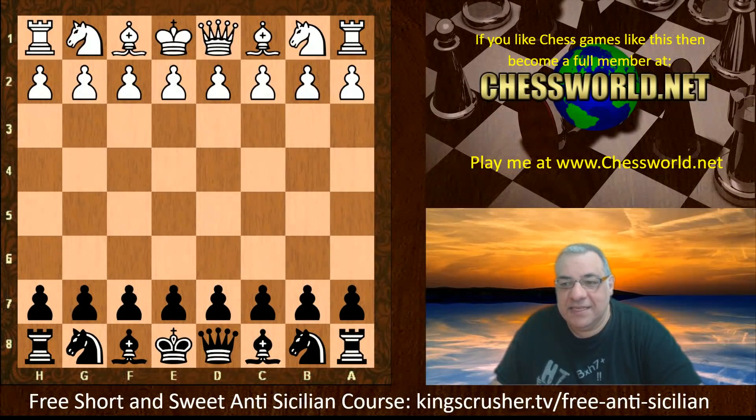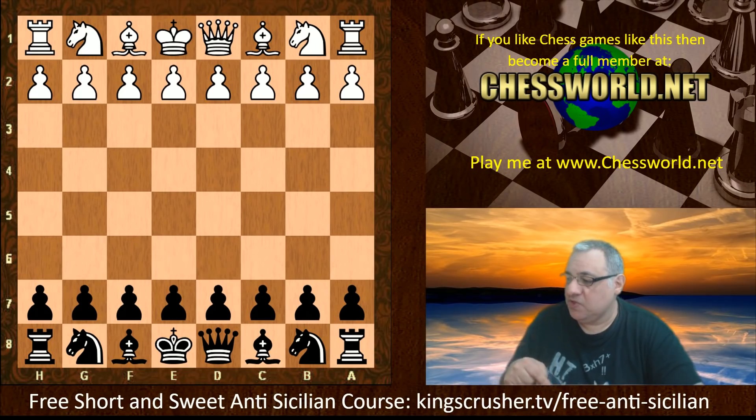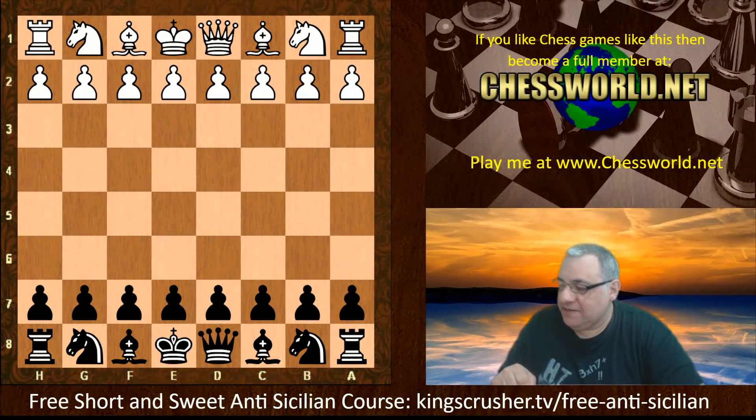Hi all. I have an amazing game to show you today. This shows one of the lines mentioned by Grandmaster Alex Kolovic in the free short and sweet course you can get at King's Crusher TV — free anti-Sicilian. That's a new Chessable course to check out. Against the Smith-Morra, I contacted Decap to provide me with some games of the latest Stockfish 11 against one of the latest Leela's. This is game 62,076, a three-minute game with two-second increments. Leela with an RTX 2070 and Stockfish with a four-core processor. Let's have a look at what happened.